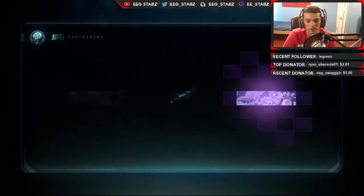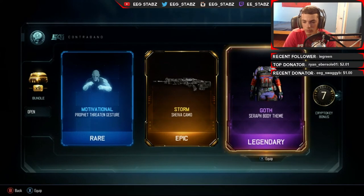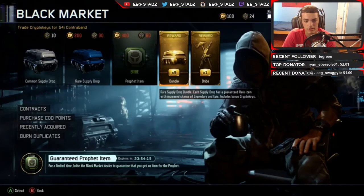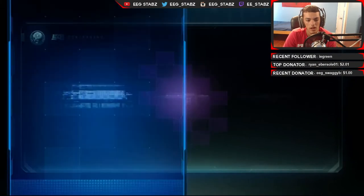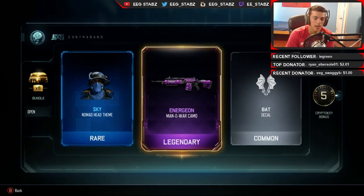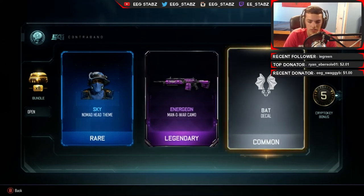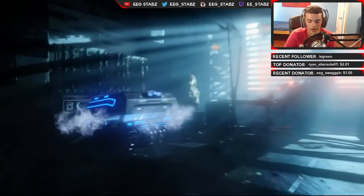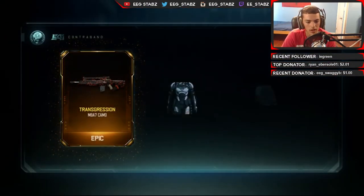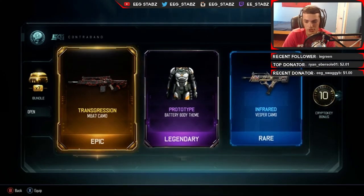Motivational, Profit, Storm on the Shiva, and Goth on the Serif — that actually looks pretty cool. I'm still going for the hero armor and I know it's kind of late, but some of that stuff I still need to use. Sky Nomad Head Theme — that actually looks really really cool. I'm pretty sure that's the new camo that was just put in the game. I remember watching T-Martin's video and he said it was kind of like Dark Matter — shiny and stuff. I still use Dark Matter on everything so it doesn't really matter. Transgression on the M8, Prototype on the Battery — that actually looks really cool — and Infrared on the Vesper. That was actually a really really good drop, plus the 10 crypto key bonus.